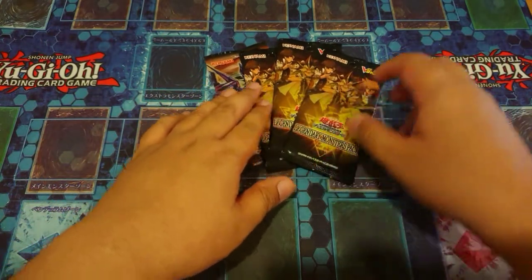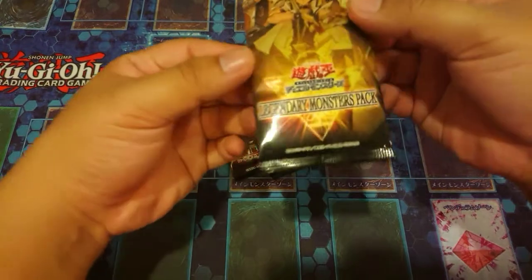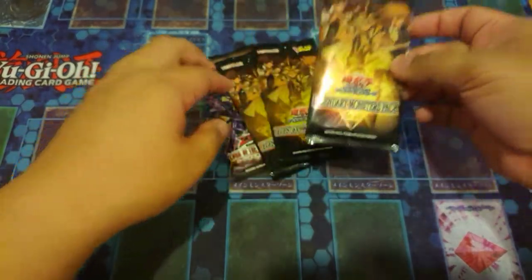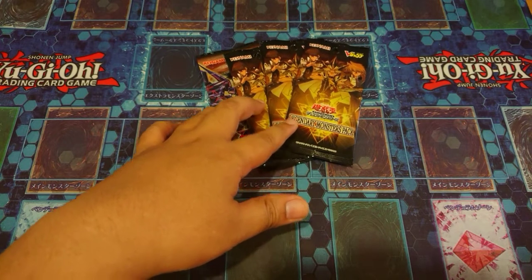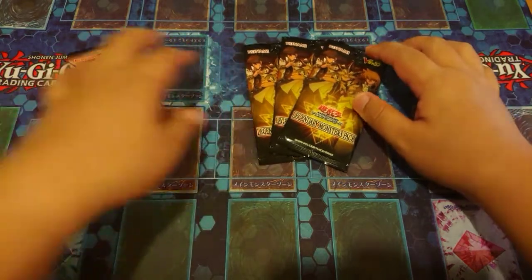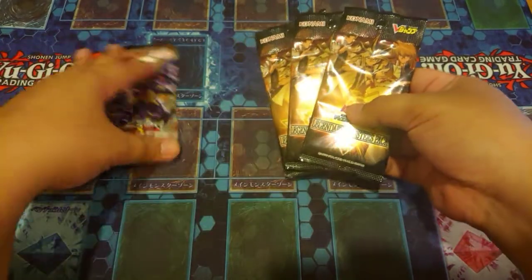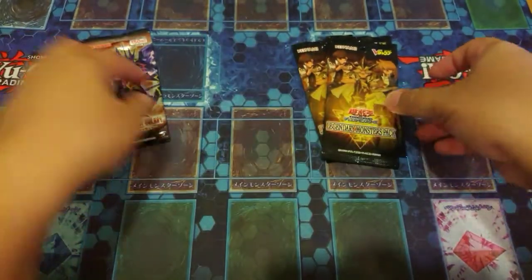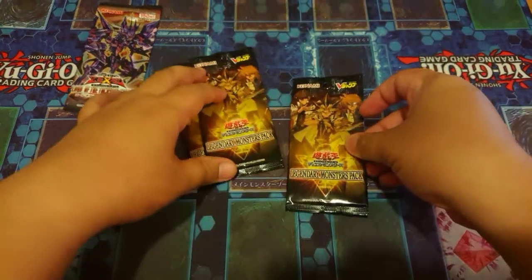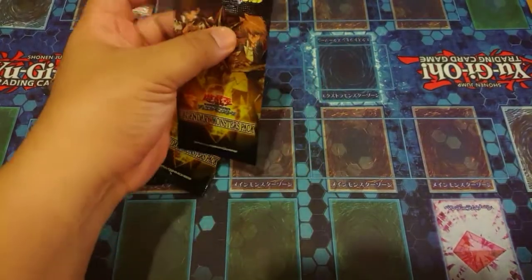Good evening everyone, here we are again for this awesome Yu-Gi-Oh! pack opening of the new Legendary Monster Pack from V-Jump. This pack contains three cards: one Prismatic Secret Rare and two Ultra Rares. A big shoutout to Dueling Nexus for providing this pack and one free special pack from Lord of the Tachyon Galaxy. Arigatou gozaimasu — so without further ado, let's proceed!